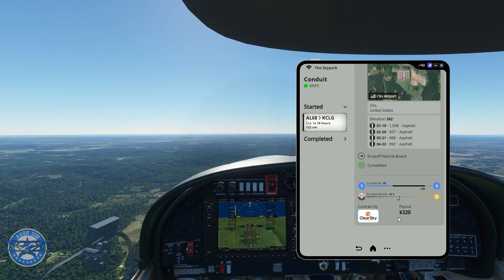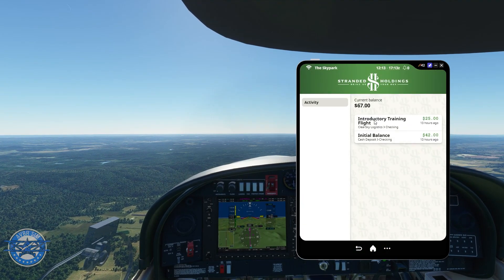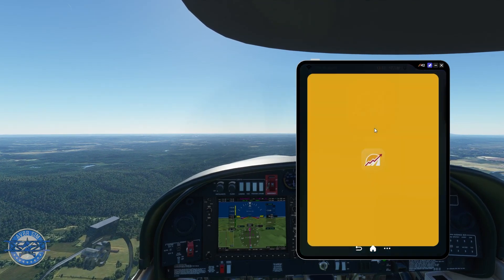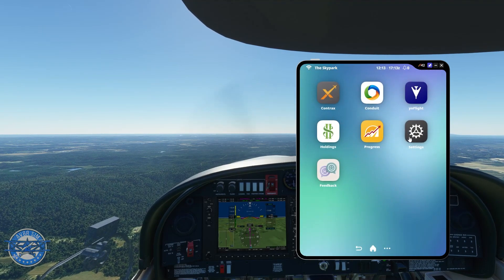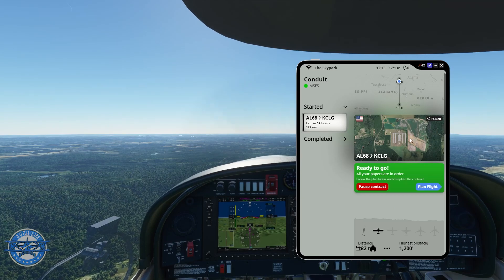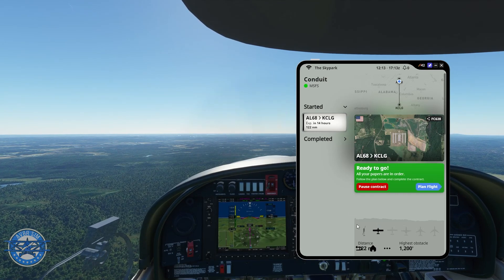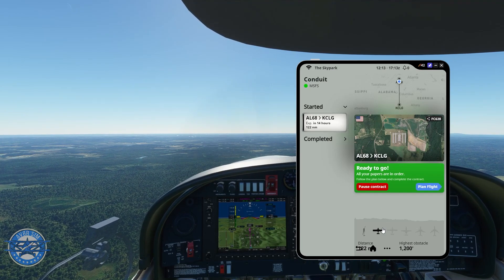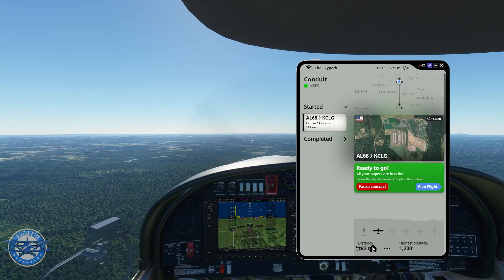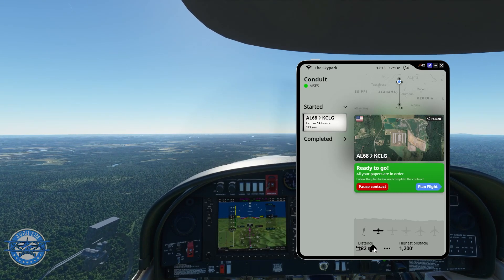The introductory flight with Jeff paid $25. Holdings is your bank account and your progress. 'Your Flight' is the flight planner, and 'Conduit' is what we were just in — different sections to scroll between. Occasionally you'll hear messages from your assistant named Bridget. When you start the program for the first time, she runs through tips on how to navigate the tablet. Then for your introductory flight, Jeff will check in with you halfway through — it's really immersive and it's what was missing from Air Hauler 2.